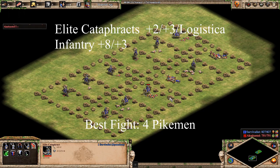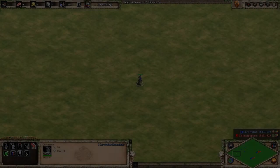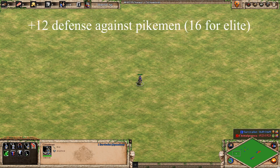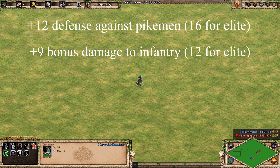There are a few contributing factors to this result. Firstly, the Cataphract has some bonuses that really help them out against infantry. Unlike other cavalry units, the Cataphract negates 12 bonus damage from pikemen — 16 for Elite. This means that instead of dealing 22 bonus damage, the pikemen only deals 10 or 6 bonus damage. Second, the Cataphract has plus 9 bonus damage vs. infantry, plus 12 for the Elite.